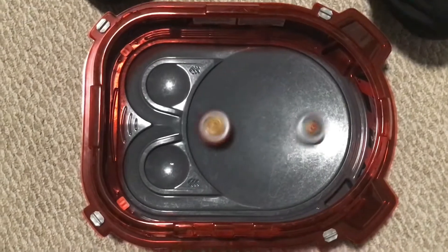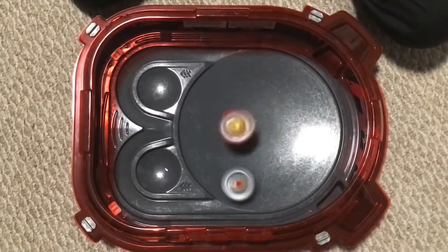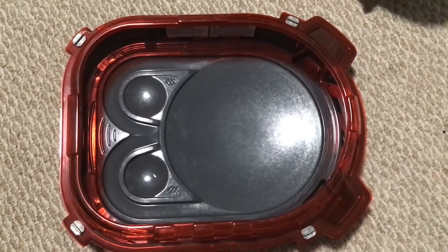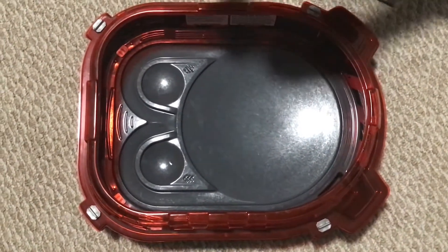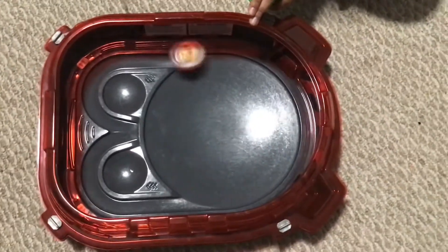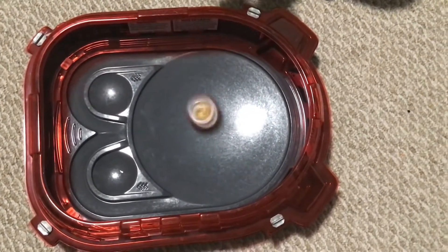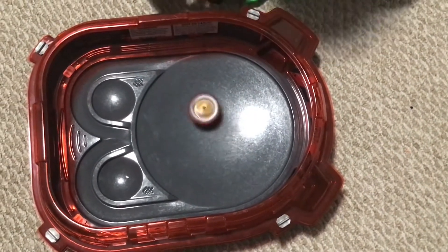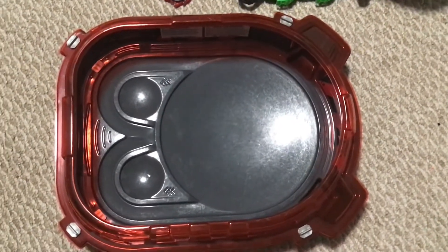Now we're going to be basing these on slingshock modes — which one is smoother, which one is faster, and which one has more stamina. This is Z Achilles in slingshock mode. Very smooth, but definitely not as fast as Wonder Valkyrie. That's Z Achilles in slingshock mode — pretty good stamina and pretty good speed.